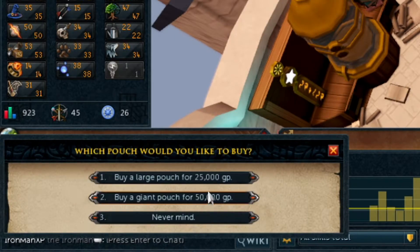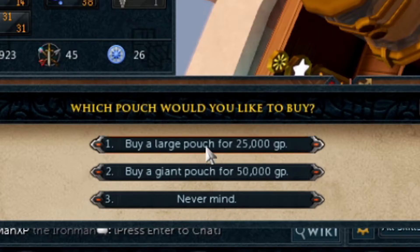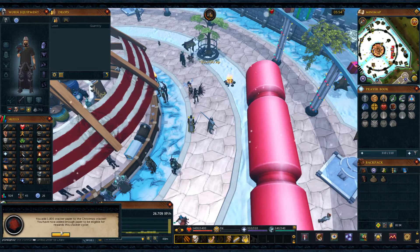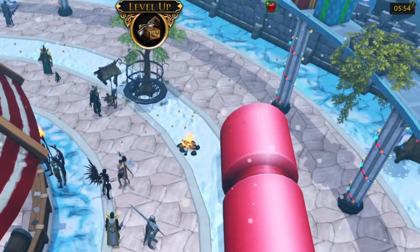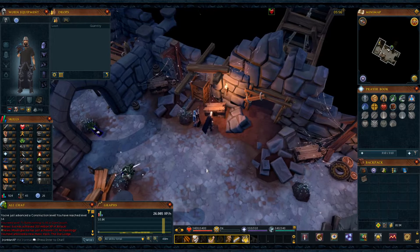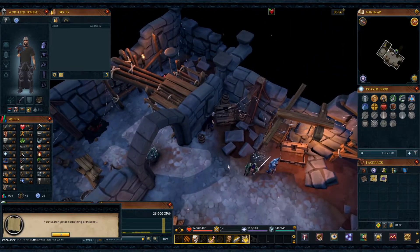The giant pouch is what we need for the relic, so we'll buy that. Might as well buy a large pouch too while we're here.